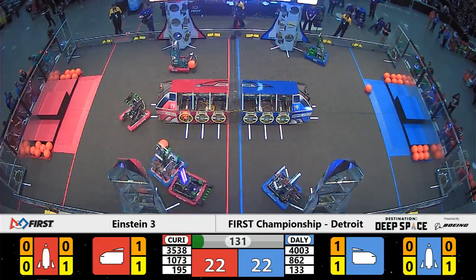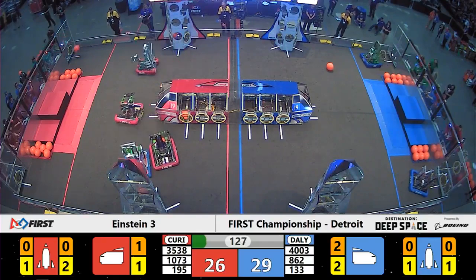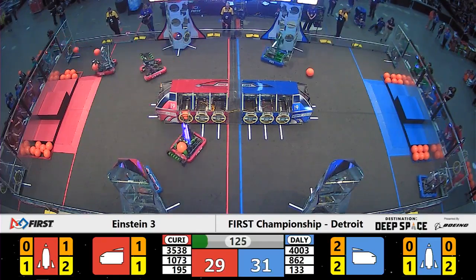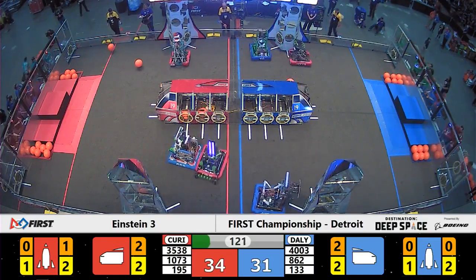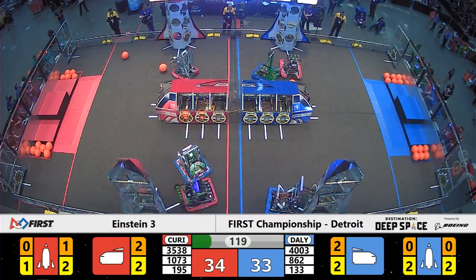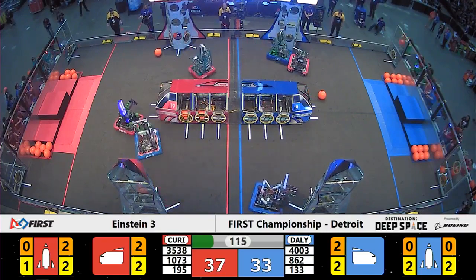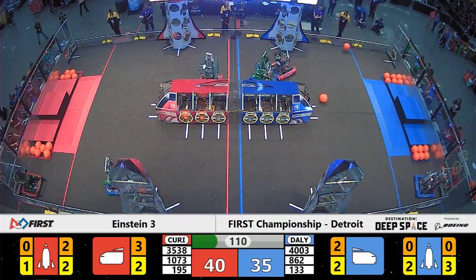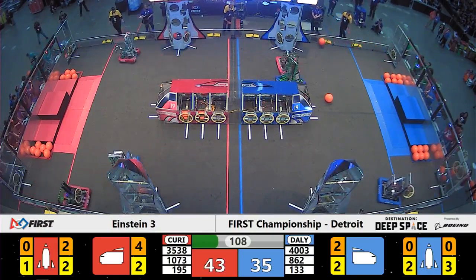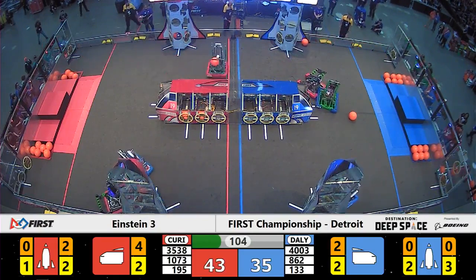Blue takes a slight advantage going into teleoperated control. Red tying it up very quickly as robots head to work. Drivers now with full vision of the field. Red Alliance starts the scoring on the far side of the field. The blue machine 35-38 — the Robojackets — one quick score into the rocket and they turn right around and put 2 into the cargo ship. Three pieces of cargo for that fast machine from Auburn Hills.